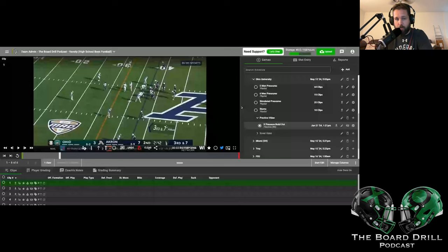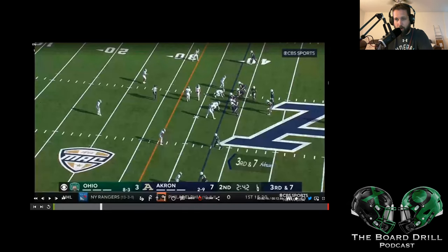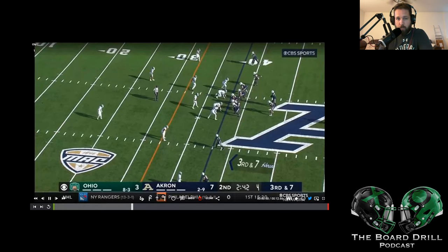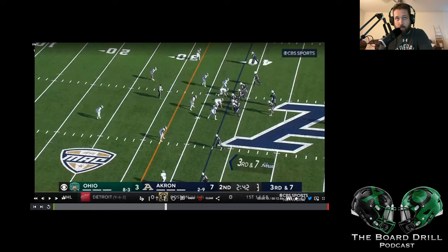I'm going to go ahead and share my screen here and we're going to walk through just one example of this. This is going to be their interior double A gap, kind of X dog blitz. The first one we're going to start with is their simulated pressure. We're going to have the two interior backers come in and they're just going to spin a cover three behind it and drop both the ends.